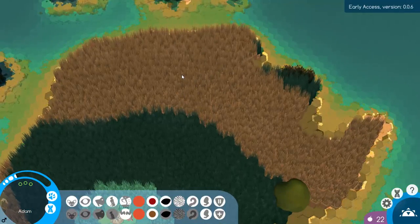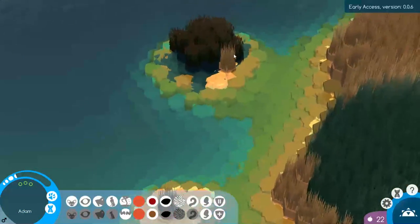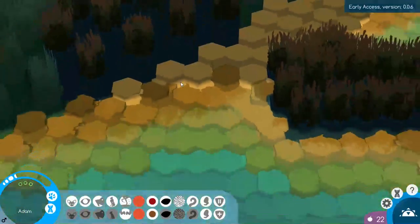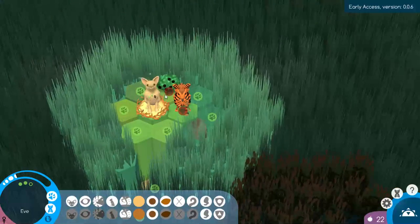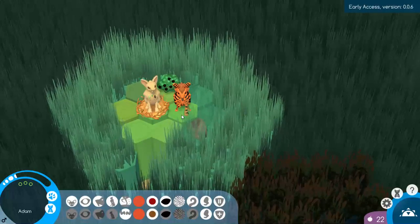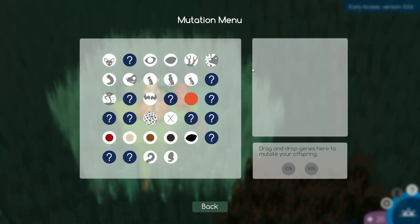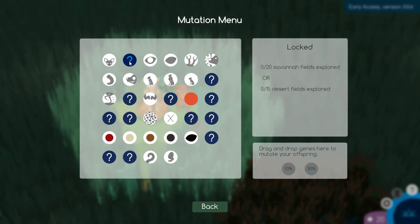There are several different biomes: a savannah-type biome with cacti that hurt you when you try to eat them, a marsh biome I haven't seen before, grasslands, and an alpine biome. You have a limited number of actions per day — you can see she has two actions left and he has none. To unlock more mutations you need, for example, 20 savannah fields explored or 15 desert fields explored.